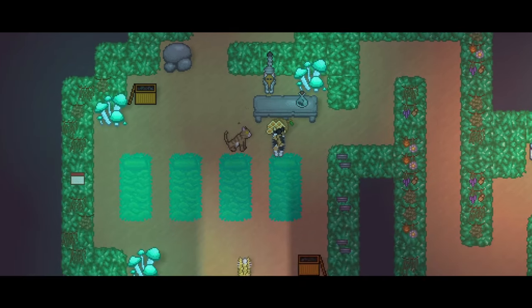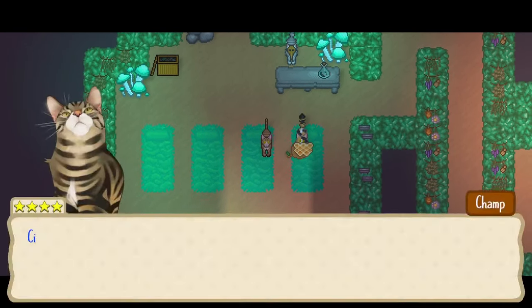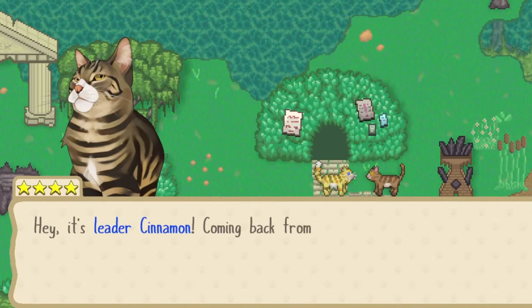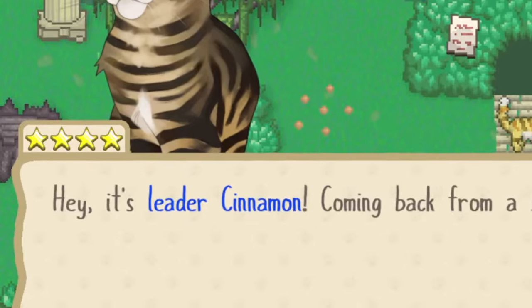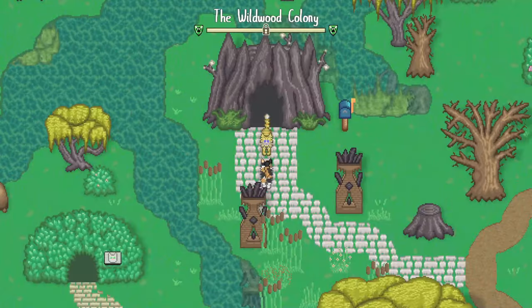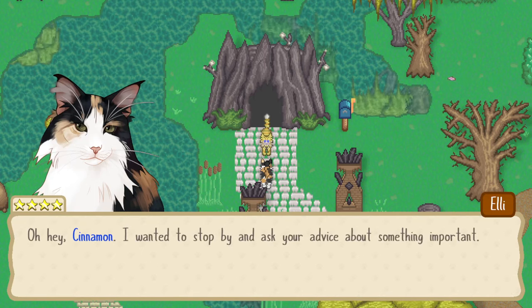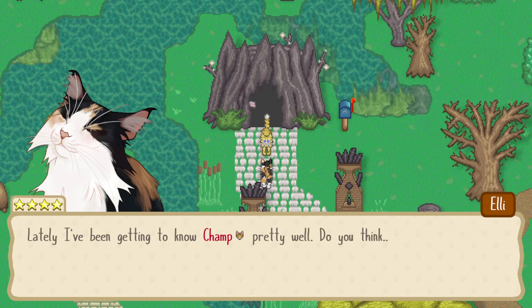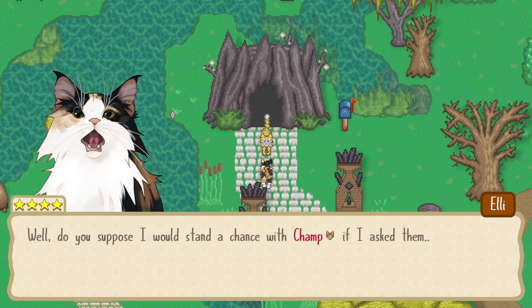Each couple has three associated events you'll need to witness before they will consider pairing up. You'll also need to achieve four-star friendship rank with both partners. Then, one day, one of these cats may approach you to ask for some advice about their love life. You'll have the option to either encourage the pairing or discourage it altogether.